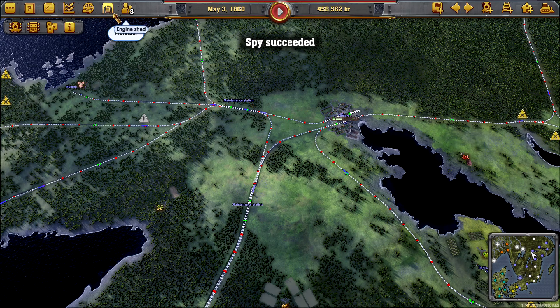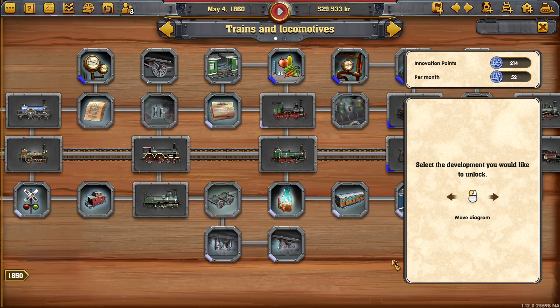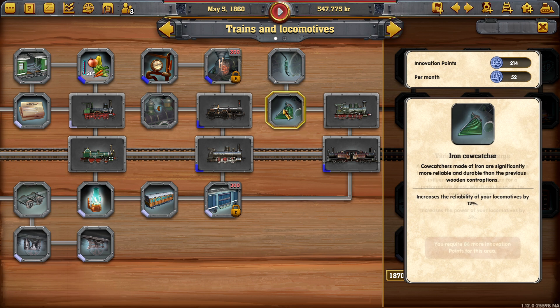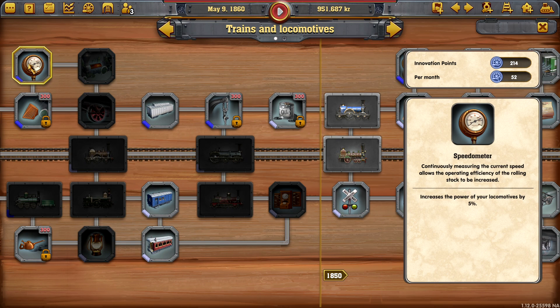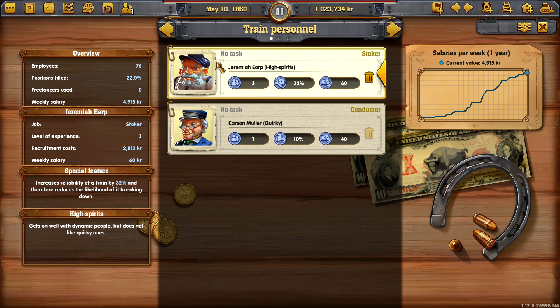Spy succeeded — there we go. What did we get? Speedometer received. That's wonderful — we saw that at the end of the previous episode. So this was a 300-point unlock that gives all of our locomotives 5% increased power, which is going to be wonderful. And we'll take a stoker — why not?